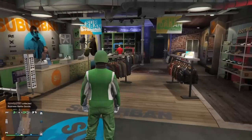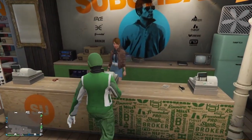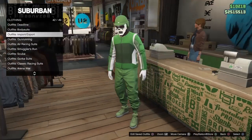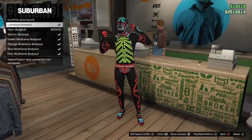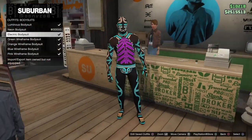The first thing you want to do is go ahead and talk to the lady up here in the clothing store. What you want to do is go to outfits, then go to body suits. You've got to have one of these — don't equip it yet. You've got to have one of these.